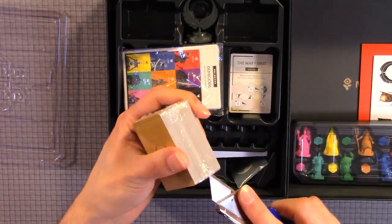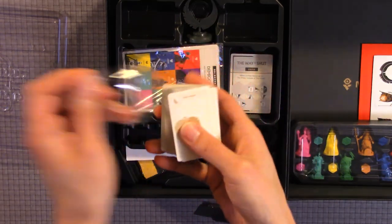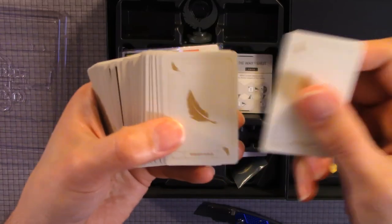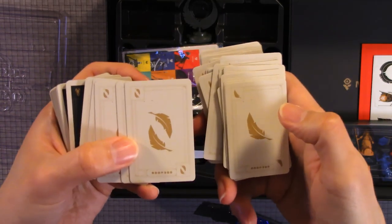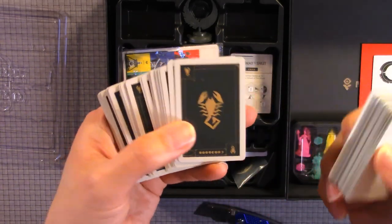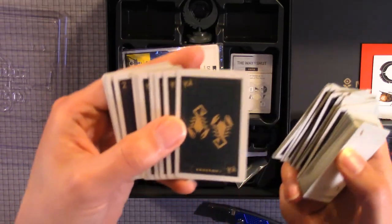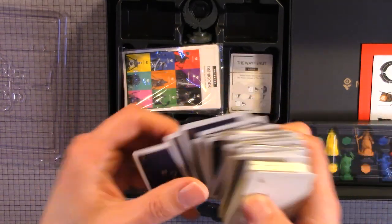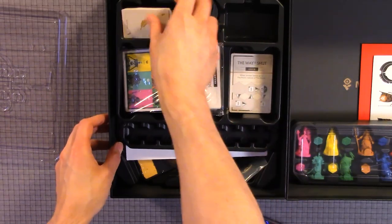Let's look at some of these cards. These are all kind of similar — like one feather, two feather. So they're obviously resources, or things you need to collect. Scorpion, two scorpions, and then on the back there's a plus two. Great card quality.